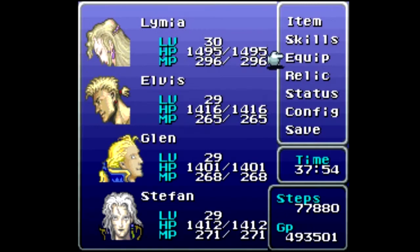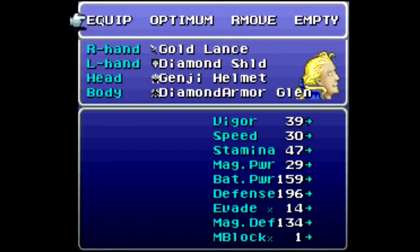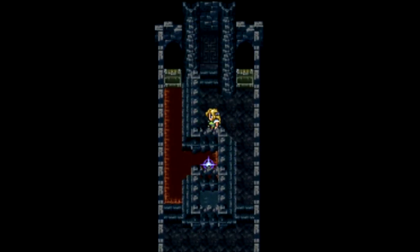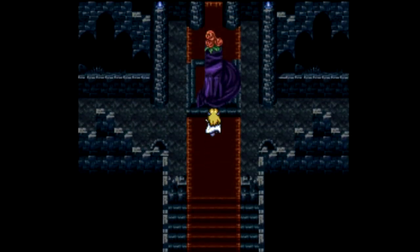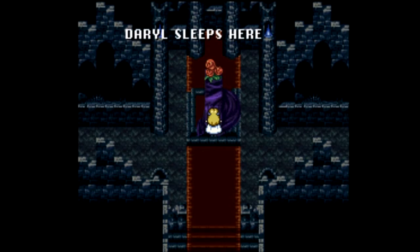I've changed the equipment around quite a bit here. We have Lamia now on running shoes and a ribbon with one enhancer and a gold shield. For Elvis, we've got a Hero Ring and the Genji Glove so he can have dual Fire Knuckles, even though we just picked up a big upgrade. Glenn has an Amulet and Sprint Shoes with a gold lance. Stefan has a Methyl Glove and Amulet. Okay, let's move on — we are ready to head up through this door and up to a fight. We are ready to find out that Daryl sleeps here. It is boss time.